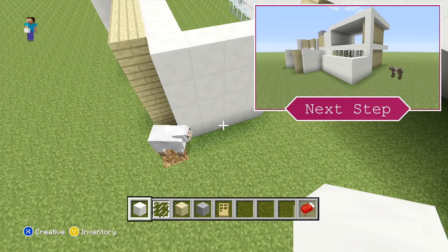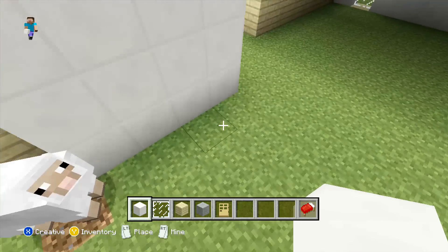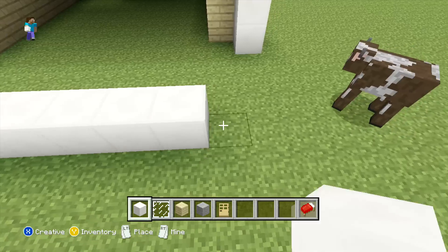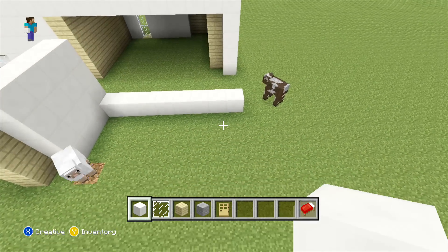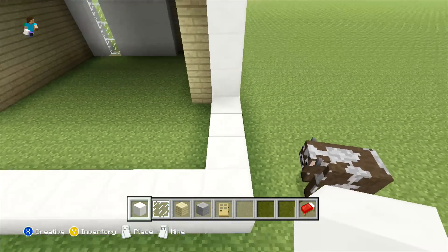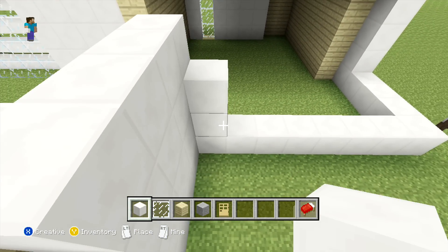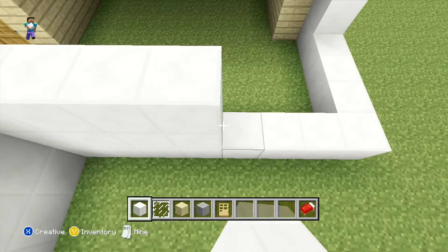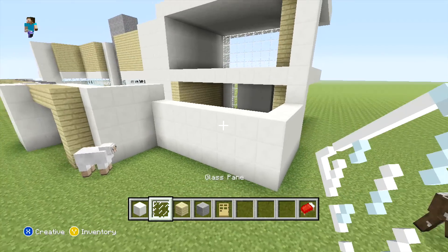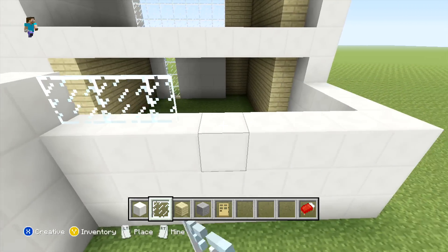To finish off placing the lower half of the back wall, extend around our quartz another eight blocks and then three more blocks behind the last block — this should connect up to the wall. Instead of sending all of these up four high, we are actually going to extend them up three high, and in place of the fourth row we're going to be placing our glass panes.